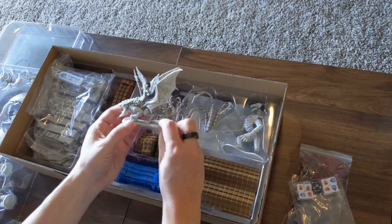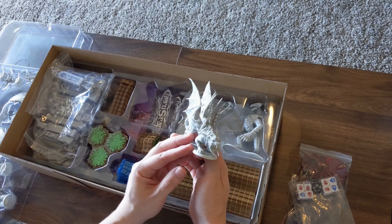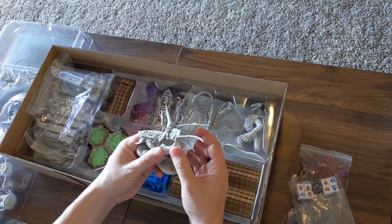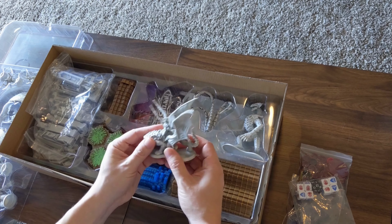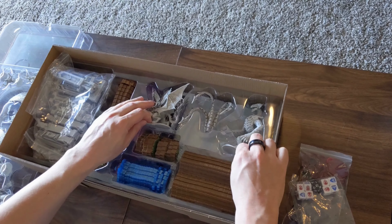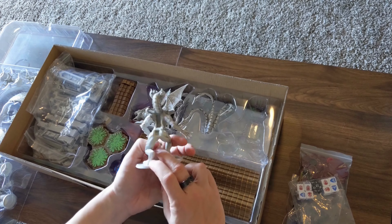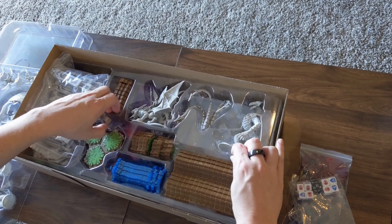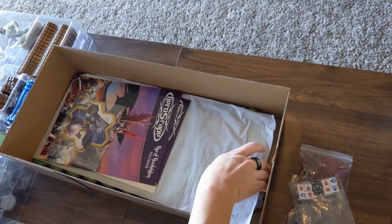Here are our bigger minis. There's that one Kyrie riding some kind of saber-toothed tiger or something. The plastic is a nice, somewhat flexible, heavy quality plastic. So that's good. This guy looks far more skeletal unpainted than he did on the box. Three tails. And then underneath this, yep, there are our bigger tiles.